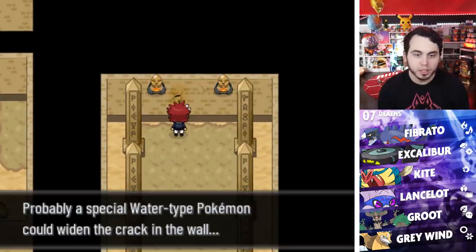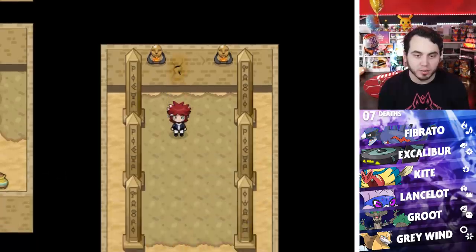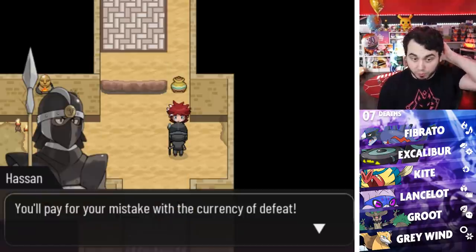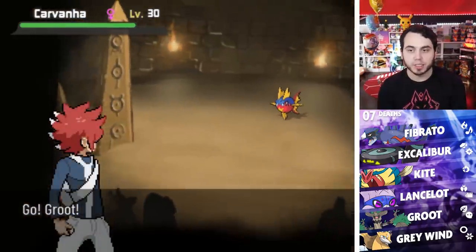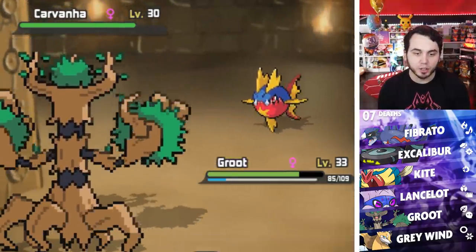Oh, there's a crack in the wall — probably a special Water-type Pokemon could widen it. What is it though? I don't have a special Water-type Pokemon. Do I have to go get Riptide? I think I have to go get Riptide and come back. I remember you guys told me about a crack in the wall — that's got to be the one. I don't know if that's where the actual Gym Leader is, but it's something worth noting.